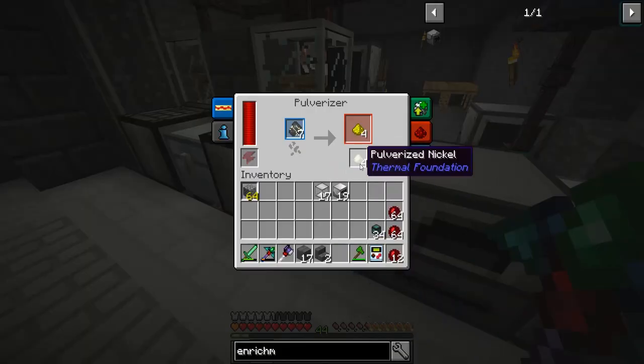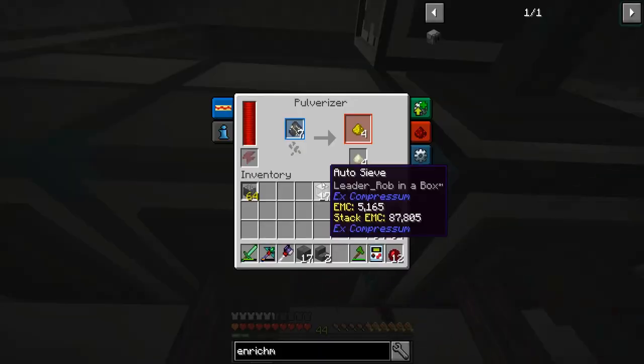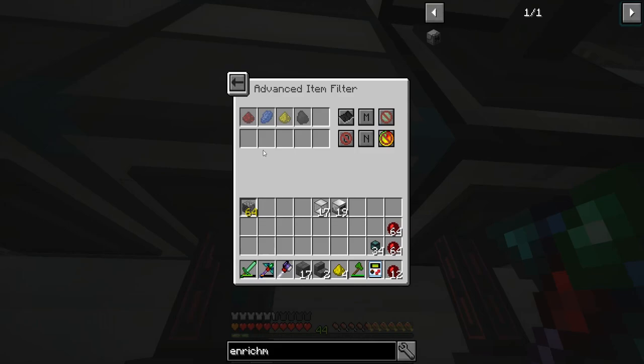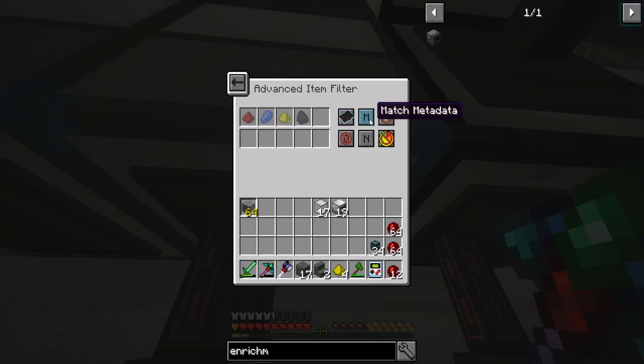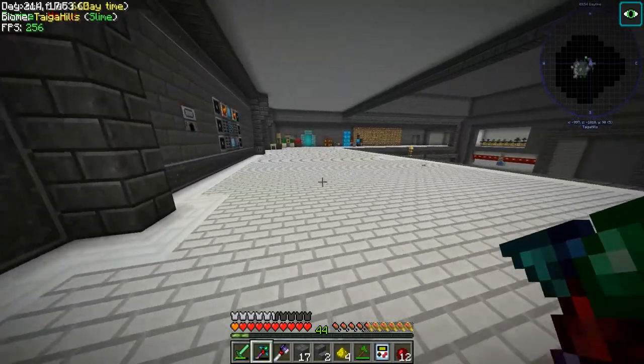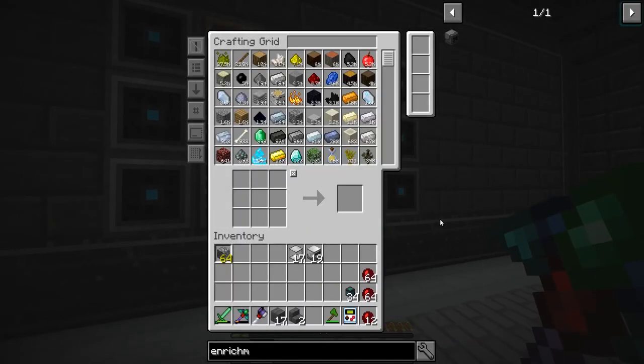I did go ahead and put a pulverizer here, and Glowstone still somehow got in here. I have — you should not be getting in here, Glowstone. I put a filter here where you're blacklisted. So that should be okay. It might have gotten in there before I did all the changes.